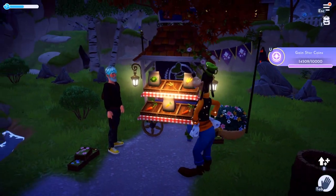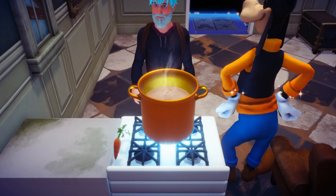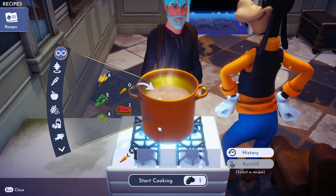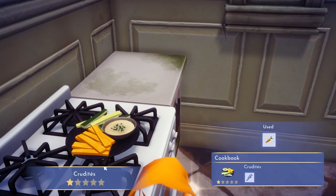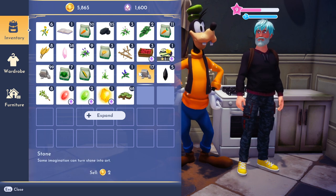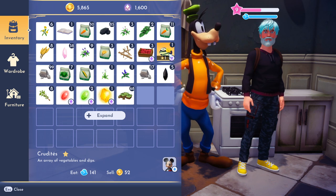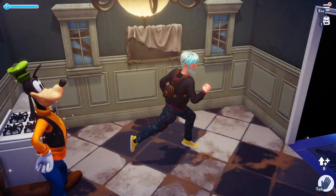Go back to your house or Mickey's house and you can cook up something. If you throw your carrot in there and cook the carrot by itself, it is going to consume one coal. This will actually create a crudités — I don't know how to pronounce it — and you can sell that for a little bit more. It sells for 52, compared to the carrot's 44, but it does take a piece of coal, so I don't recommend going that route.